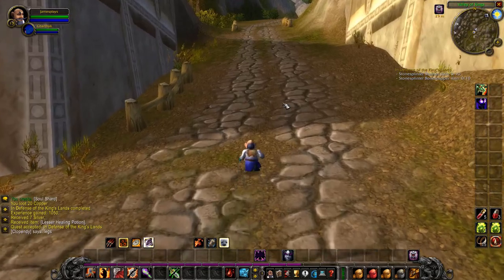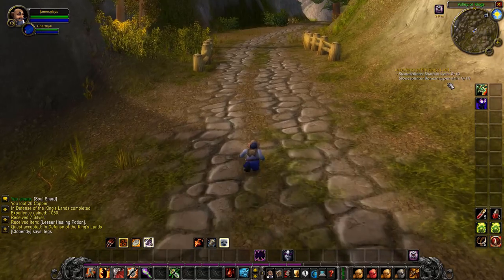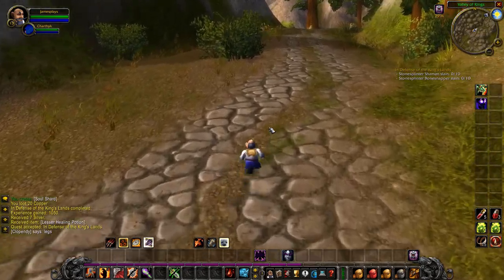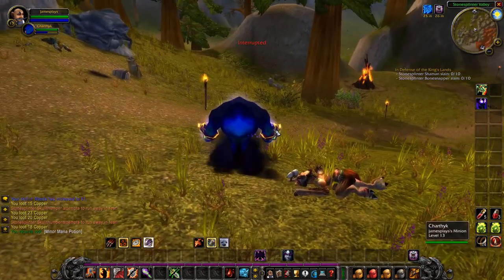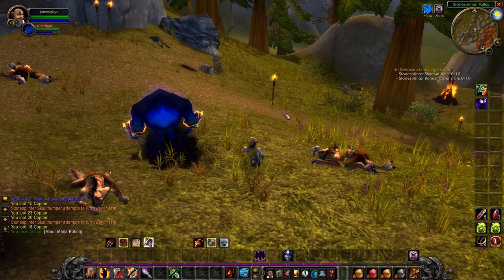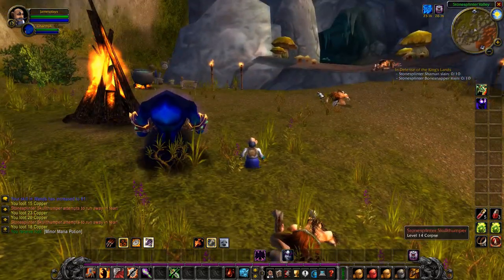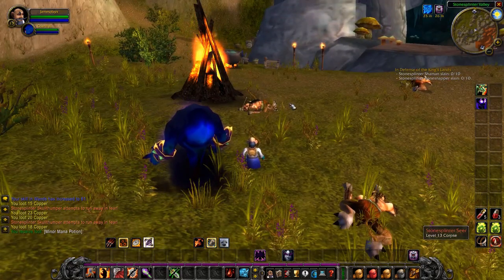For the third quest in this chain, In Defense of the King's Lands, we have to kill 10 shamans and 10 bone snappers. We will find them inside the cave. We've just been killing the other trolls around the cave, and now we have to go inside. We're back at the same spot from before — there are 2 caves: a large one to the right and a very small one to the left. Inside both caves you will find shamans and bone snappers. Just be careful, kill them all, and complete your quest.